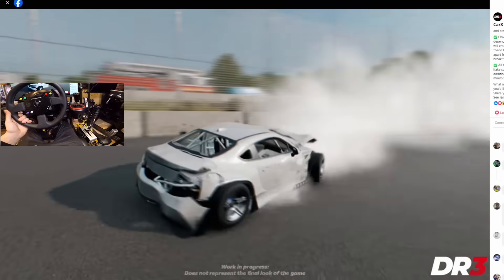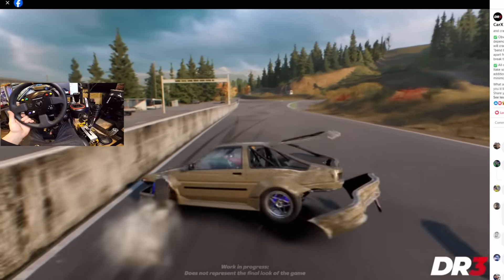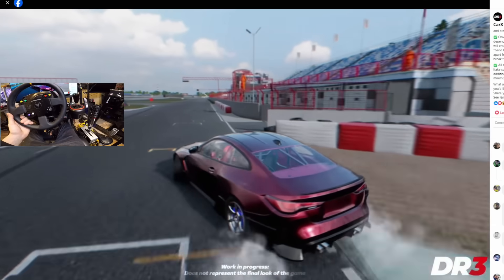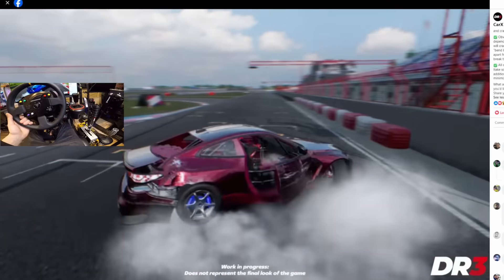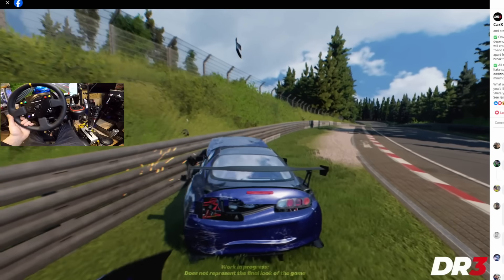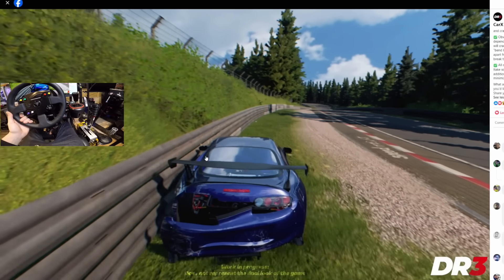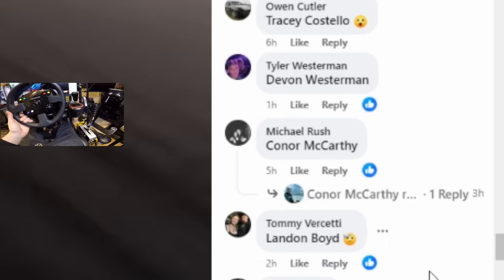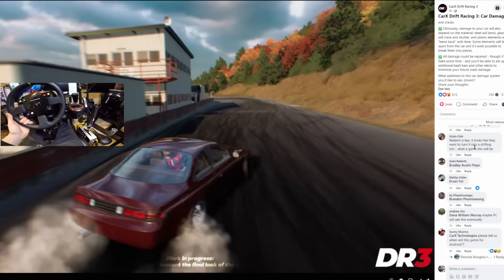The jump on the Nürburgring is going to be dangerous now for sure — the walls just ate that AE86 right up. You've got bumpers flying, debris, smoke — there's a lot to comprehend here. Huge heavy hit: we have headlights flying off the car. How many people are we going to see join the lobby and just beeline straight into a wall on the first day? There's definitely going to be a lot of that.